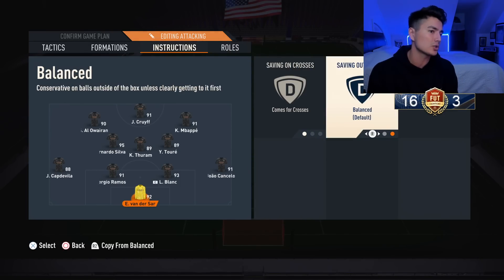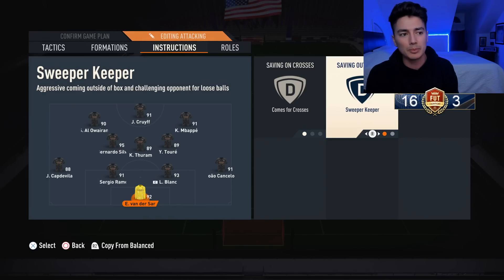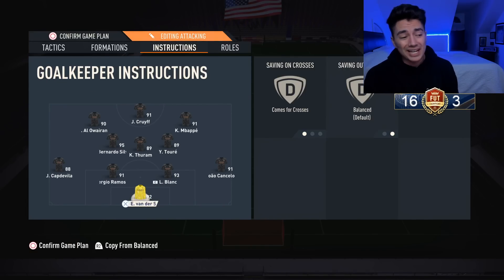For the last player, the goalkeeper: I have him on come for crosses — I highly recommend that — and sweeper keeper on balanced. If I want my keeper to come out for something, I usually do that manually.